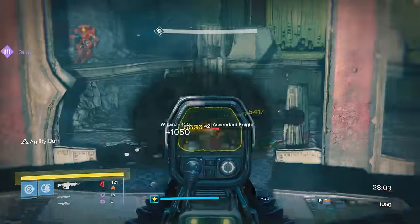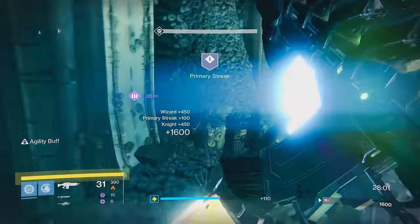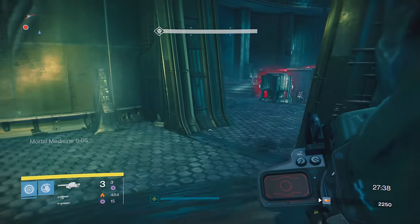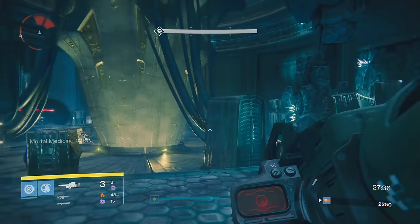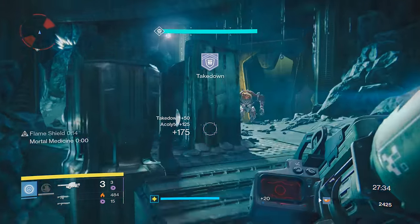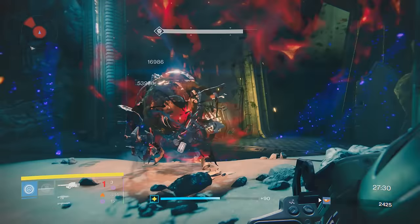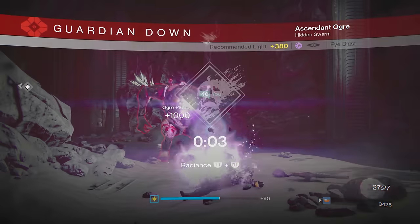So getting the Husk can actually be pretty simple. Just load up the Nightfall strike, head through the first area, and when you're in the big circular room with the Hive and the SIVA Fallen going at it, there should be two Ogres and a Wizard in that room. Take out both the Ogres — if you get the drop, fantastic, you're done. If you don't, you can just wipe and it resets the entire area.